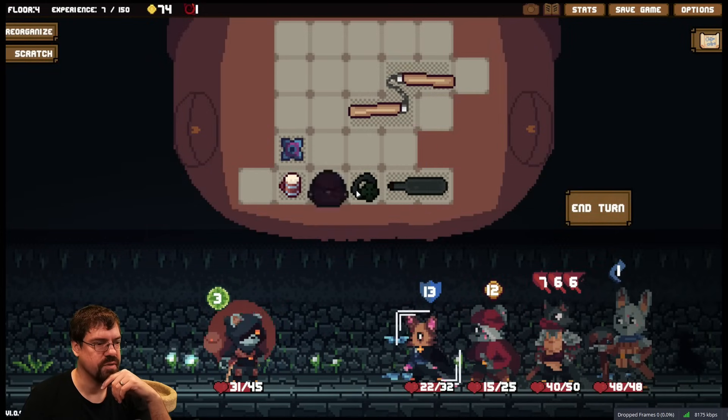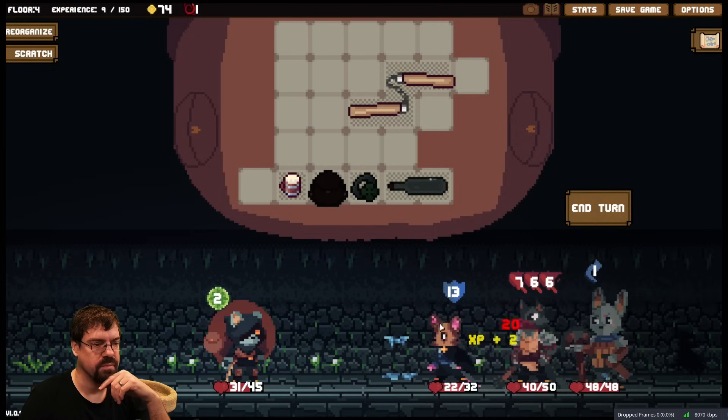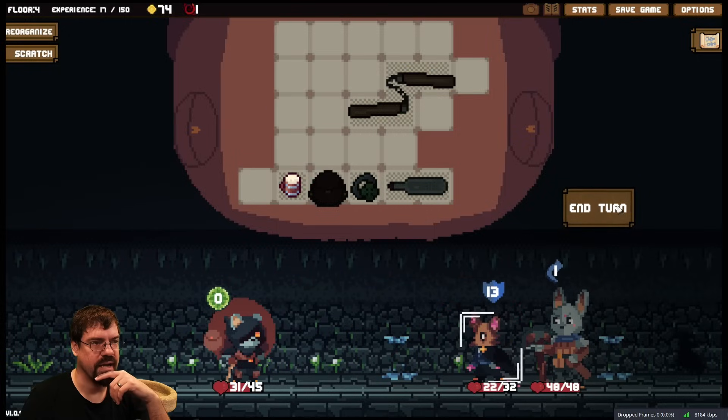Kill! 10 damage to all enemies. I'm shuriken-ing this guy. Kill him. Kill that guy.